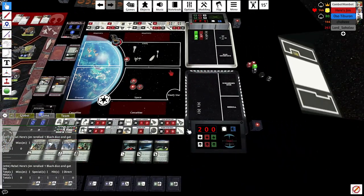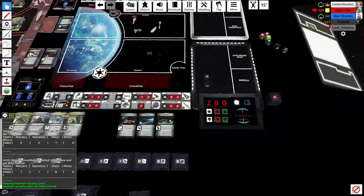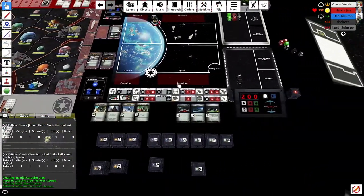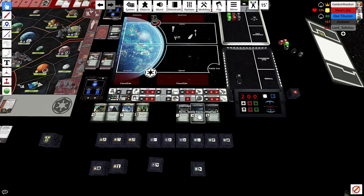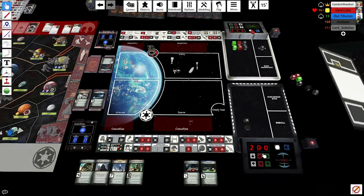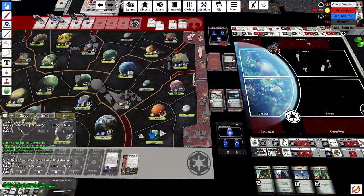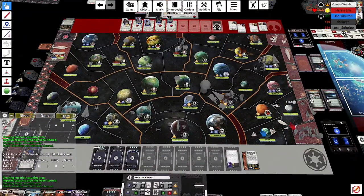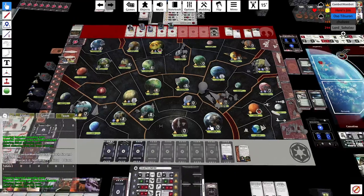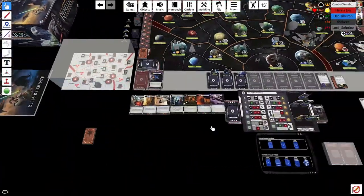He does three damage — two to one ship, one to another. I heal; he does not heal. One X-wing down with the Tie Fighter card. I play No Heal. He kills one of mine; I kill one of his — got that second X-wing. Down to one single Y-wing left again. Rebel Starfighters are getting thin.